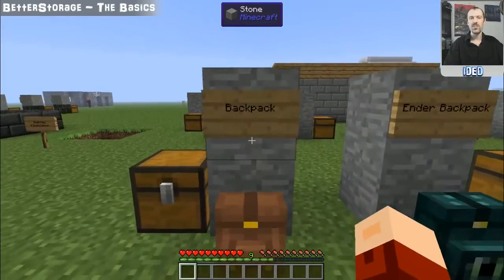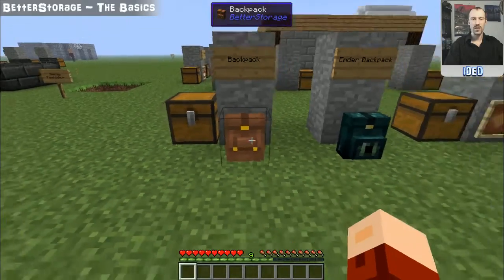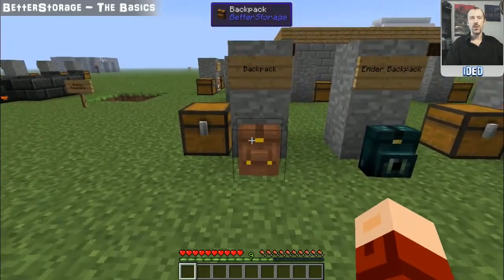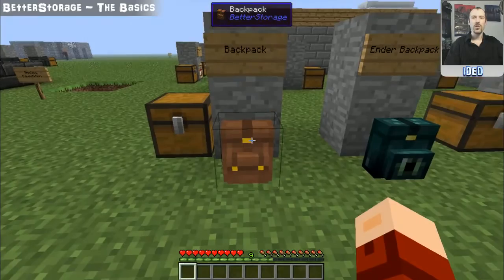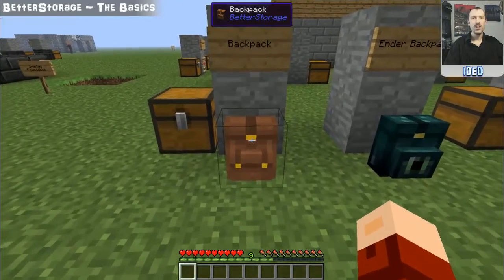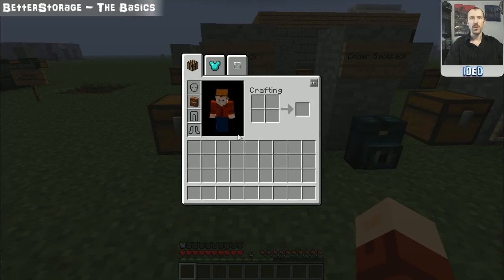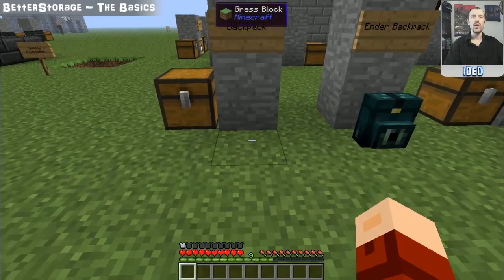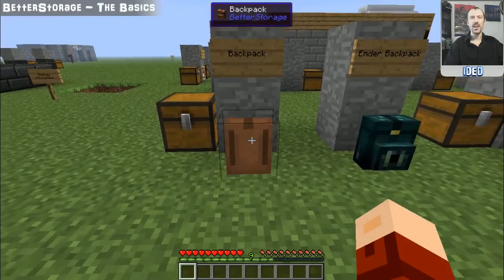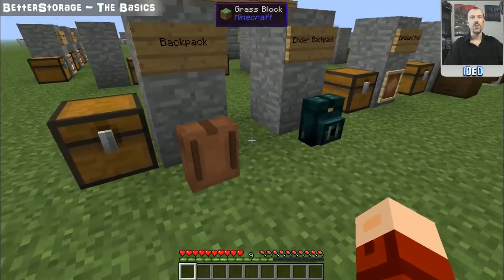Let's have a look at the first part, which is the backpack itself. Now as you can see, this is a portable storage pack that you can wear on you. Basically you put your items in it as you would normally with any kind of chest, and then once you've done that you just hold down the crouch button or the sneak button and then you can click on it. You'll see there it says I've got a piece of armor, and if I open my inventory you can see it's on the central piece of armor there. Then all you have to do is hold down crouch again, right click, and it puts it back down on the floor.